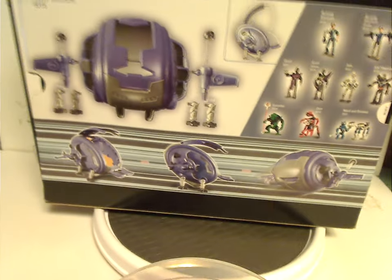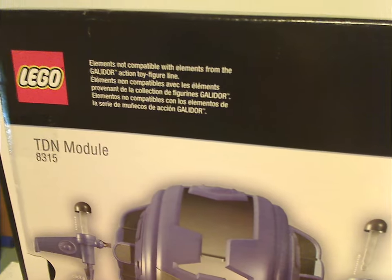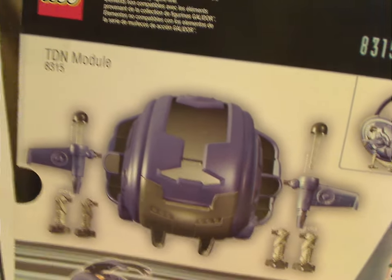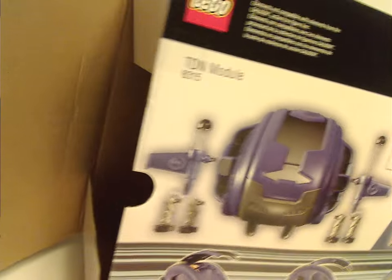On the back of the box you can see the pieces spread out, how to open the cockpit, and how to make it take off. It also shows the LEGO logo, a note that elements are not compatible with the Galador figure line, advertising for the full figure line, the set number, Galador logos, and the little perforated spots you can cut the tape on to reach in and pull out the contents.